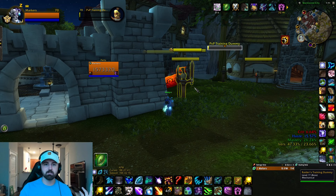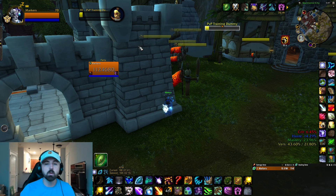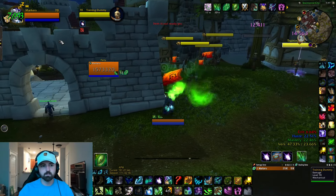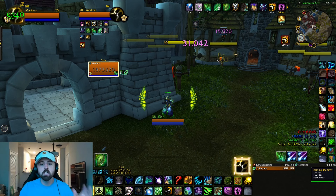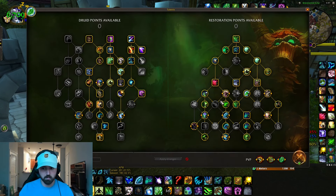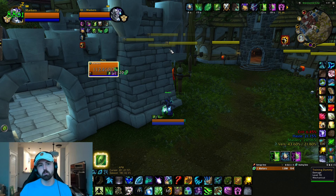In tree form you can just spam wraths, weaving in damage between starfires and star surges. The priority I learned, especially in threes but also in twos: make sure your life blooms are not falling. If I'm sitting here casting starfires and these blooms get low, refresh them. Life bloom is super important to keep up - it is your best heal. With the triple mastery talent, if you need to emergency heal, you want life bloom up so you're not scrambling through lifebloom into swiftmend into rejuv into swiftmend into regrowth. Keep up your life blooms at minimum.